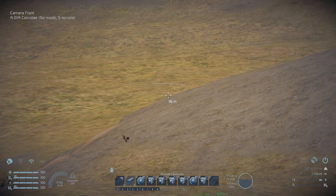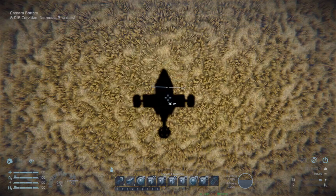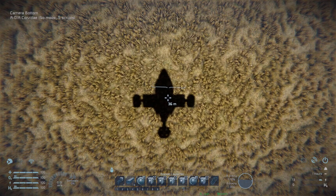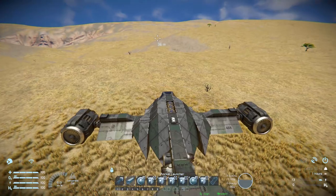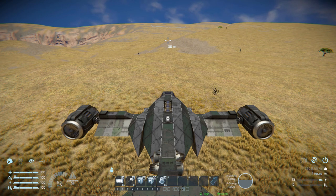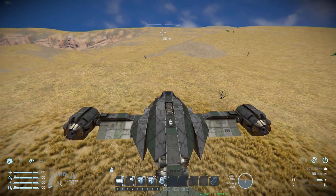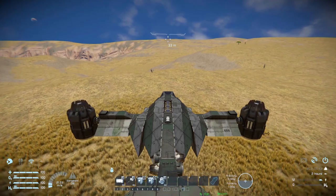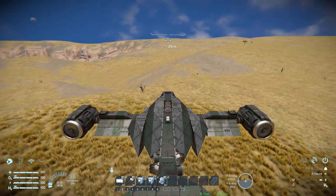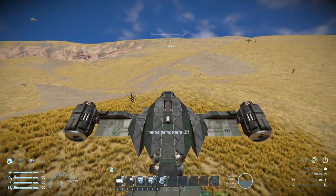Number 8 on the hotbar looks all the way down for docking the connector underneath. On tab number 2, number 1 is lights on and off, number 2 is the antenna on and off, number 3 activates and disables cruise control, number 4 activates and disables dampeners — same as pressing Z — and number 5 controls the gyroscope. Pressing number 3 will cruise along at a constant speed without slowing down.